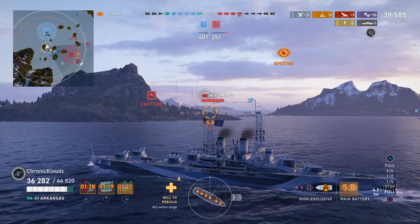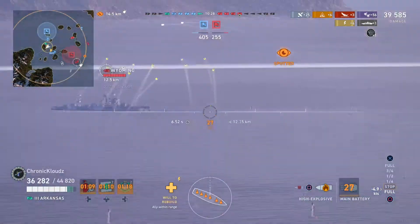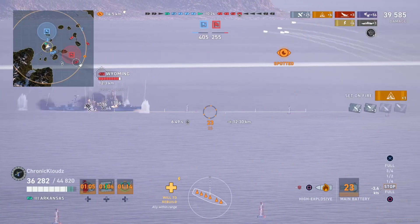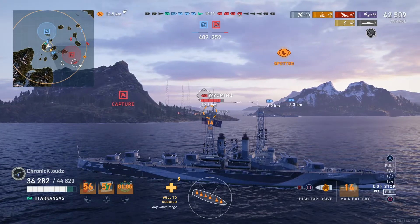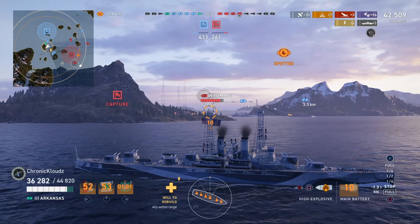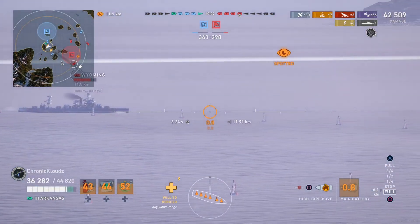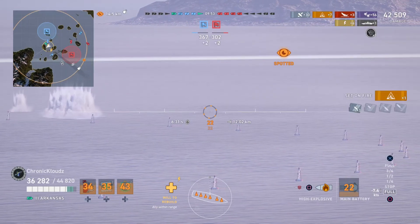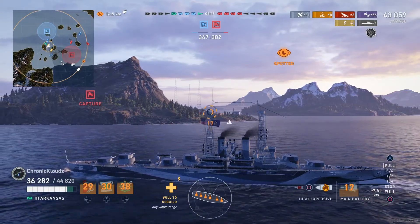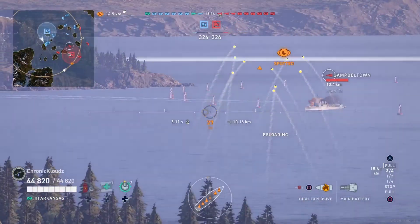For battleship versus battleship combat, you are going to be using AP 90% of the time. The only times you want to use HE on another battleship are if they're offering too much of an angle for your AP shells to penetrate, or if they use their damage control party early — giving you the opportunity to set them on fire and burn them until their damage control party is available again. You still have a chance to destroy modules on the deck, and you'll have more chance to damage turrets, anti-aircraft guns, and secondaries, though steering and engine modules are still harder to break.